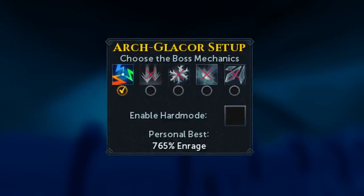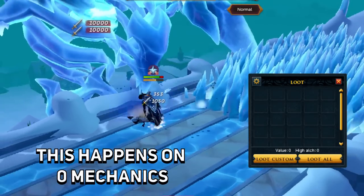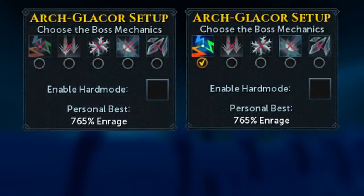Surprisingly to me, one mechanic arch glacier is actually the more popular method. But the way I see things, there are only two reasons you would prefer this: one is the fact that you will never move from the initial spot where you're standing AFK, so you never have to move back. The other reason is that you technically get slightly more common loot by doing one mechanic, but honestly the difference is quite minuscule.